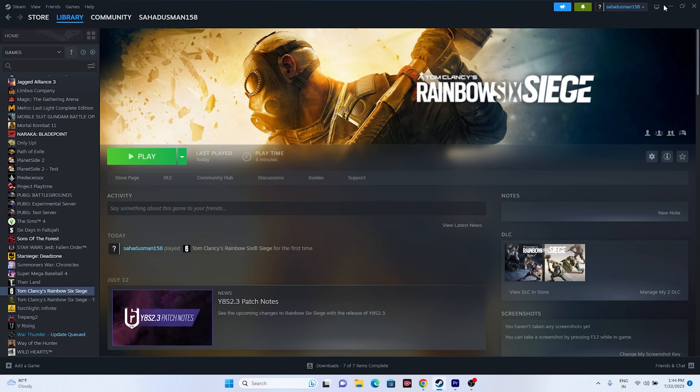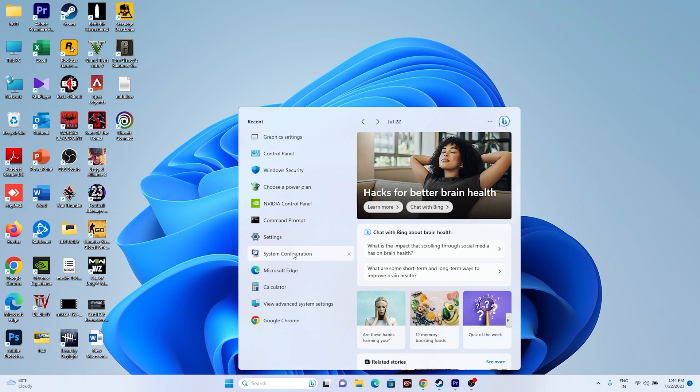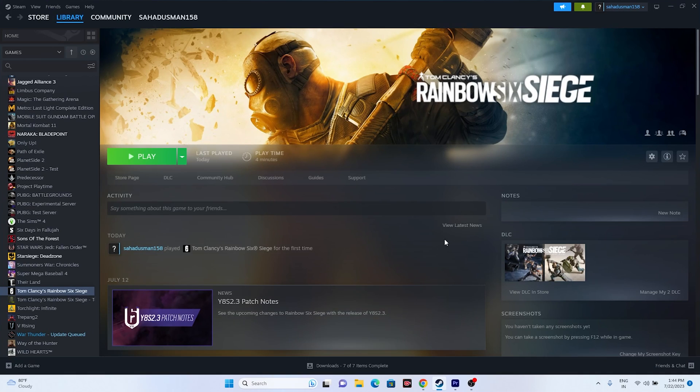To perform a clean boot, go to the search bar and open System Configuration. Go to the Services tab, check Hide All Microsoft Services, then click Disable All. Click Apply and OK. If it asks for a restart, do the restart, and then try launching the game.